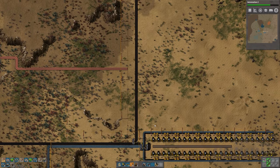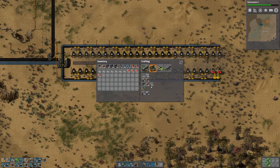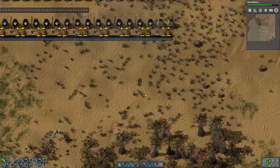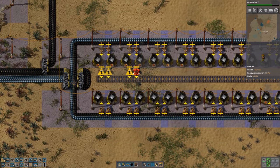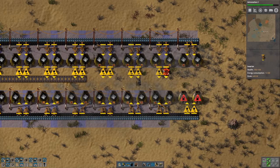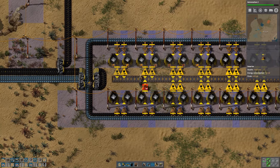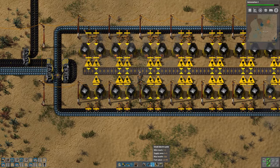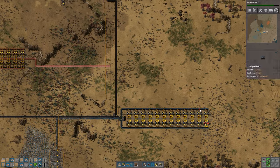We'll start getting some of that stuff crafted up so the next time we head up that direction we can have those made up — we'll just double up on what we have up there. Let's make sure we're making a bunch of power poles for now as we're finishing off some more inserters. Power poles are being slow but that's all right, we'll get those pretty soon.